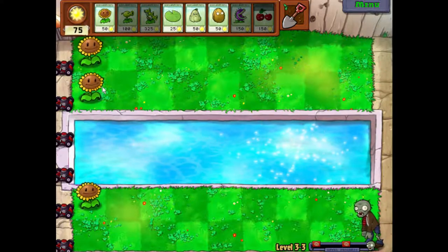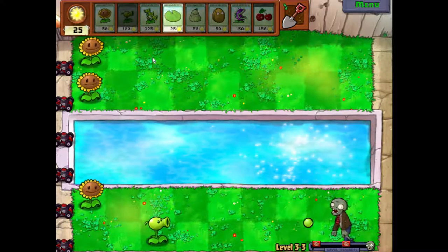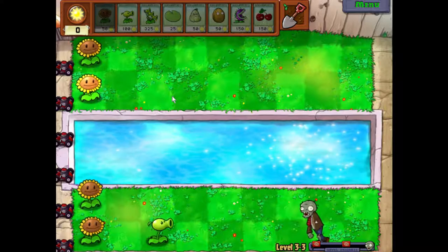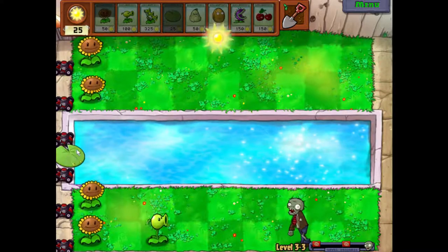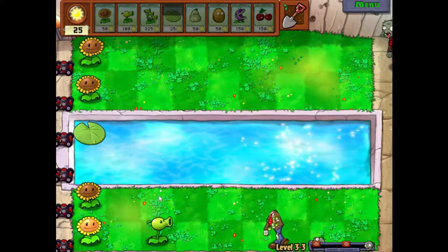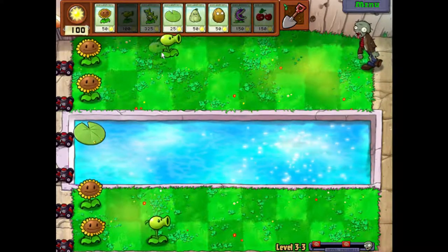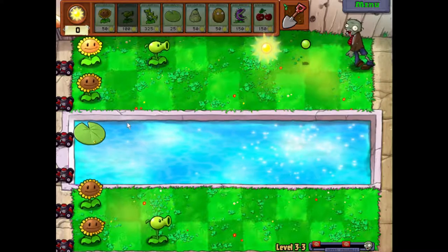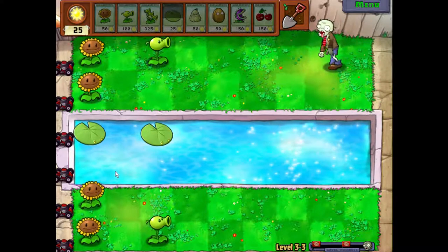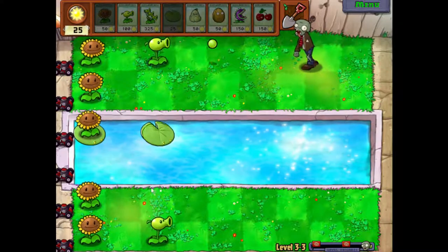I'm expecting one of these to pop there. Let's shoot that guy in the face. We want some lily pads down, but first I want to get those sunflowers there and start placing lily pads. I actually want this row first so we can get some peashooters there, as that is kind of critical. If you've got any questions about this game, let me know down in the comments because some of you might not know this game since it's been a while since I last played it.